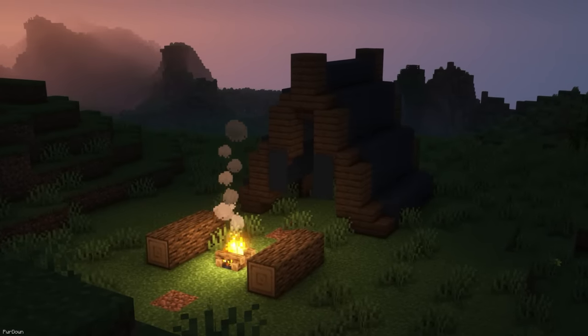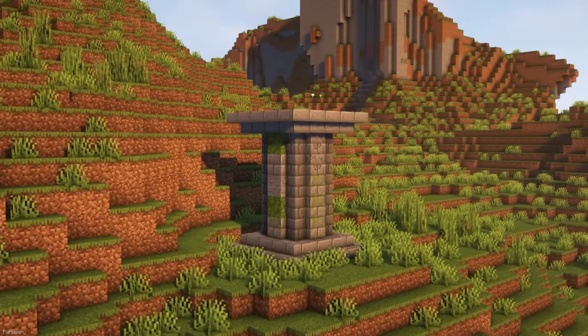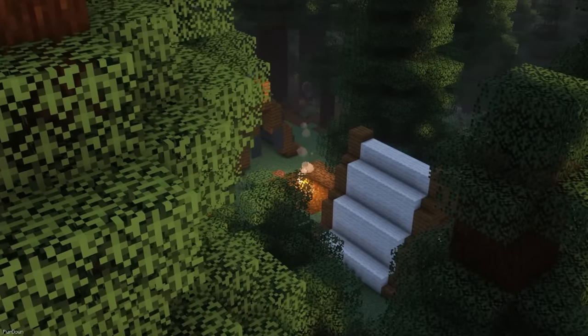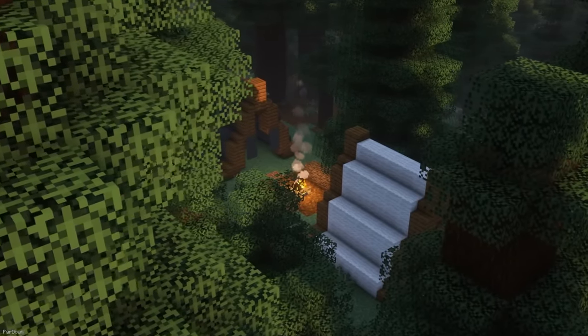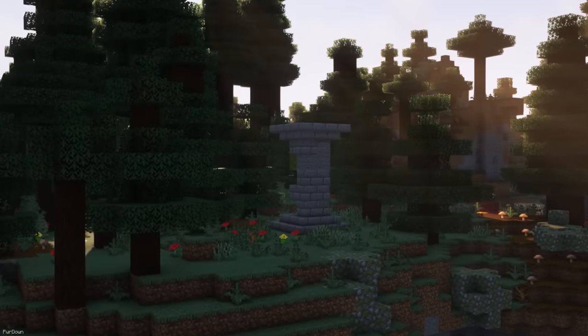Apollo's Additional Structures currently adds three structures into Minecraft: the Campsite, Small Ruins, and Mangrove Swamp Hut. These have some different variations, so they're at least a little unique, and in the future the developer plans to add more structures to this Datapack.